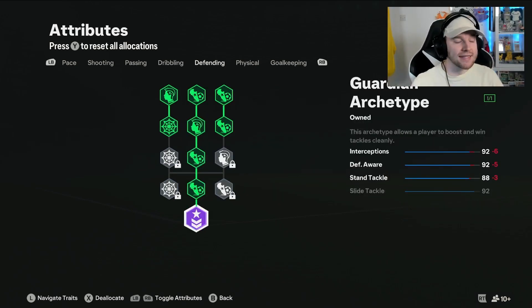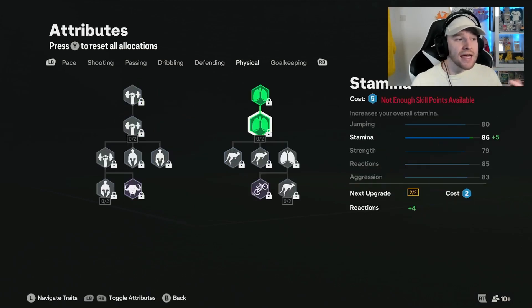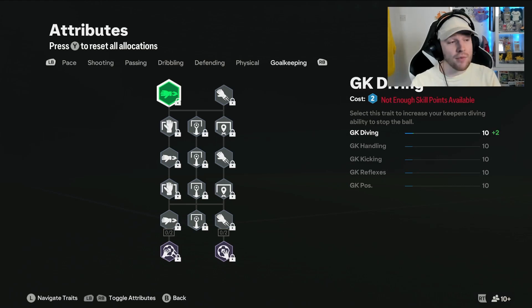Defensively he's gone all the way down to the Guardian archetype with these few here. He said it's very decent and he doesn't need anything on Physical yet — it's too early in the game. He wants to put some more strength on but right now it's just not needed. Until he gets more skill points, focus on the other things, otherwise you're going to lose the ball too much when dribbling — and that's exactly what he's been telling me, and it's done really well for him.